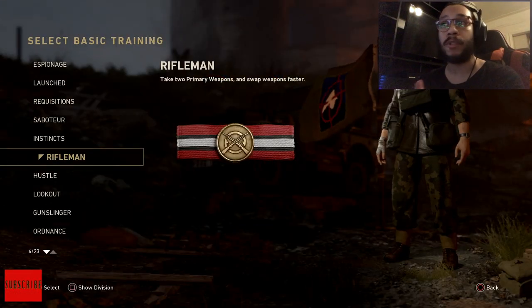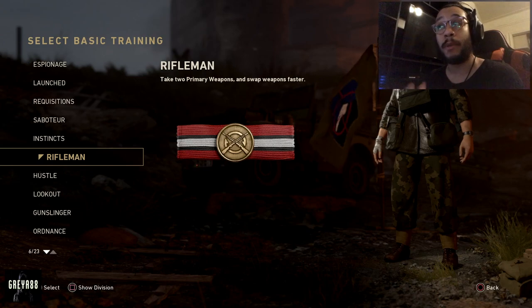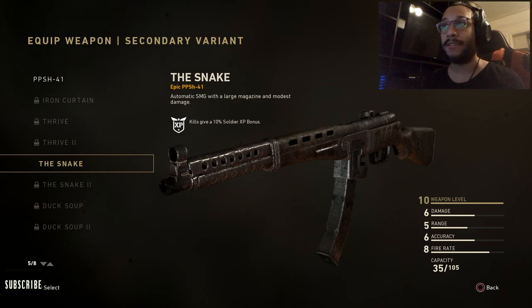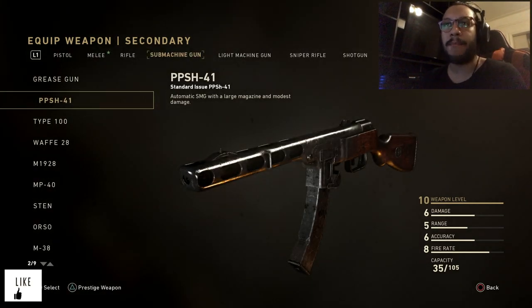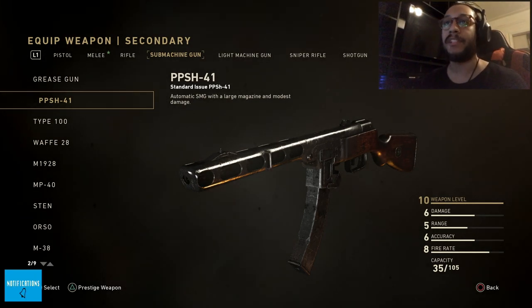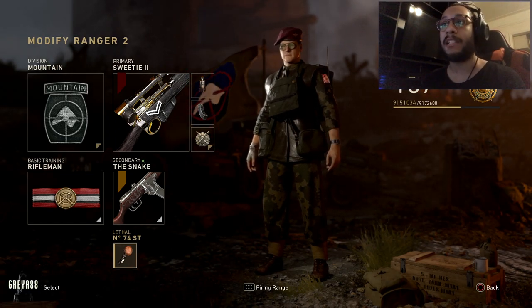I'm running Mountain Division with the Sweetie 2. Basic training badge is Rifleman, which allows us to carry two primary weapons and swap between them faster. Secondary is the Snake variant of the PPSh — probably one of the best weapons in the game, and I feel it's a great combination with a sniper rifle. Lethal is a sticky bomb grenade.